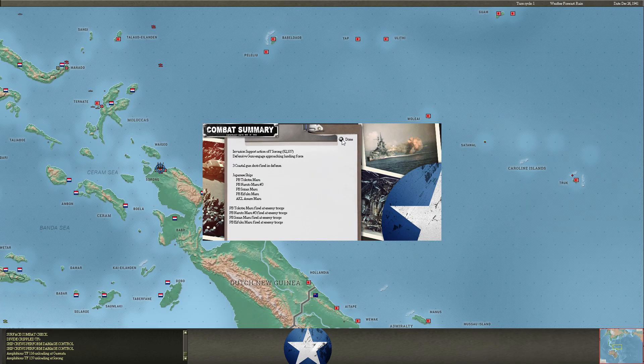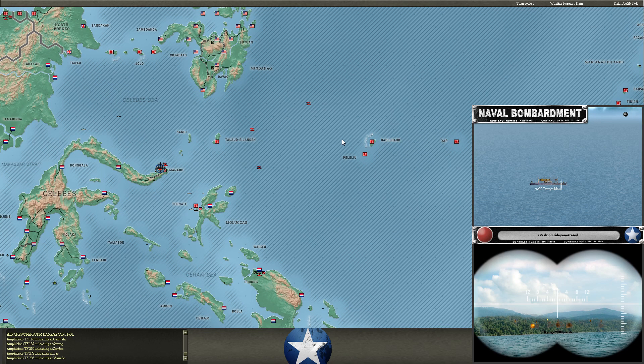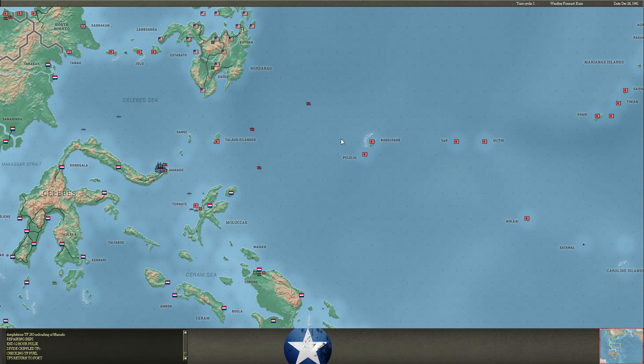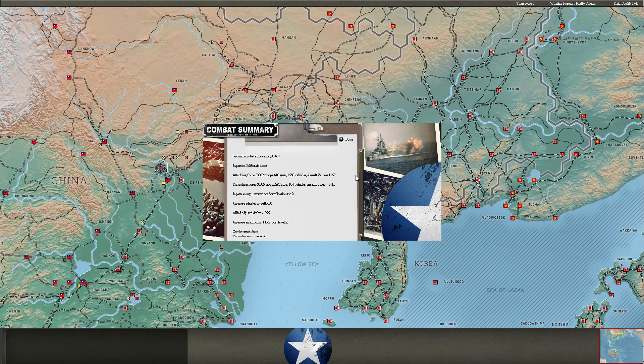ASW attack, unloading at Sarong, and unloading at Sambus. The guns are chewing my amphibious forces up. I attack at Loyang — I'm outnumbered here but I have some armor with tanks, so I'm hoping to get better results. I do reduce the fortifications.